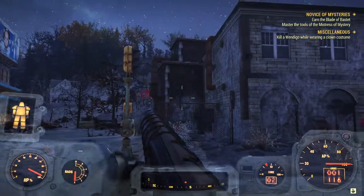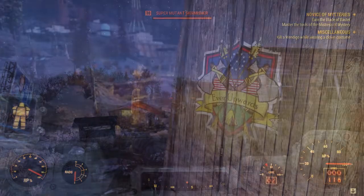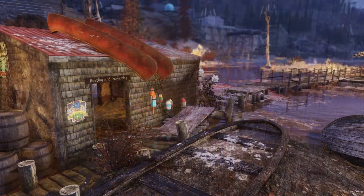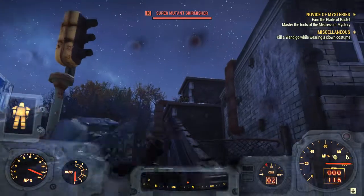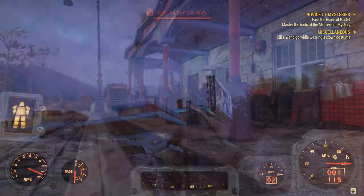It looks like the content is coming thick and fast for Fallout 76, and since the last patch it sounds like it's won a lot of old fans back to the game. The data mine details can be found in the description below. Right — it's time for me to crawl out into the wasteland and finish off getting my badges with the Pioneer Scouts. Until next time.